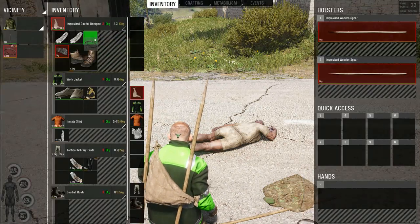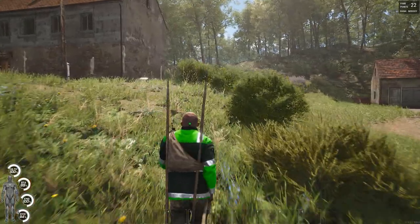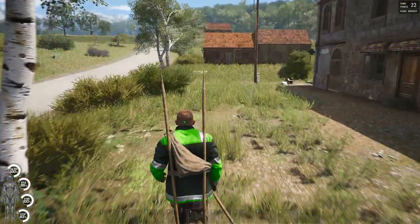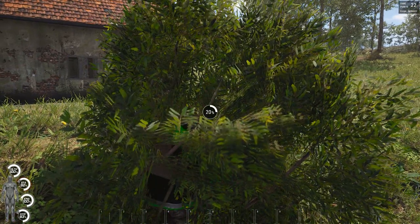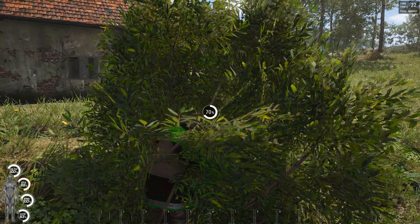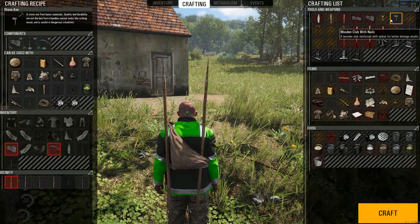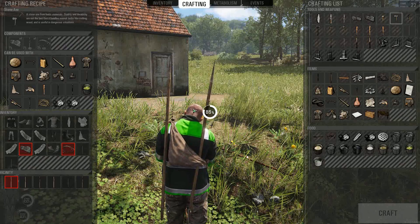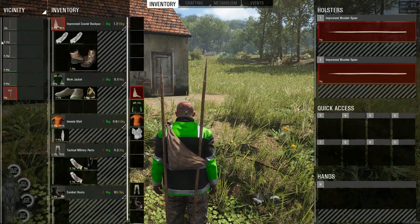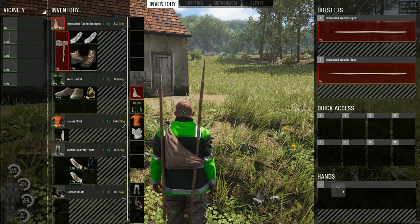Now we just need a long wooden stick — but we'd better take our rope with us. We've got a long stick in the mix, so we have everything we need to make a stone axe. We're probably going to abandon the spear and just keep the axe as our handheld weapon — or it can get stored on our back.